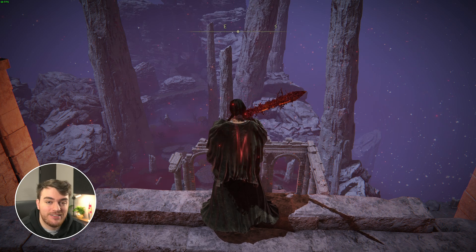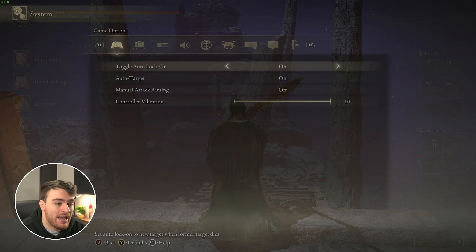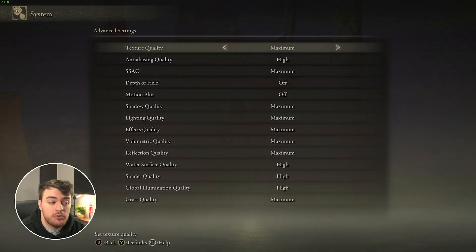If you have a medium-powered system and you want to get the best performance out of the game while still having it looking really good, pause the game, head back to System, Display, and Advanced Settings. Your texture quality should be set to the higher end for a much better-looking game, as this only affects the amount of VRAM your game uses. Having this on maximum or high on most GPUs with 6 or so gigs of VRAM or above should be perfectly fine.